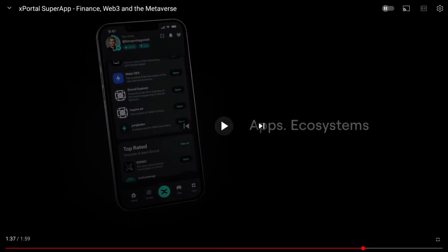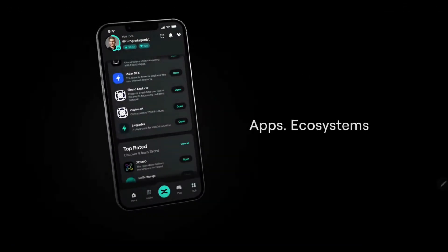Another very cool feature is a decentralized app hub, where you can easily access multiple dApps — like your favorite NFT marketplace such as FrameIt, XoxnoNow, or DeadRare — and different DEXs like Ash or OneDEX, with more coming. You can access all these dApps directly from your wallet app, which is incredible. I have never seen something like this with other crypto wallets like Trust Wallet or the wallets from Solana — this is top notch.